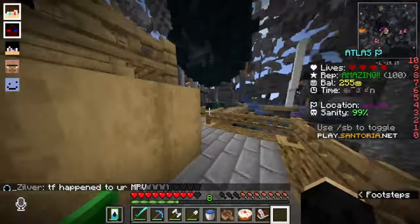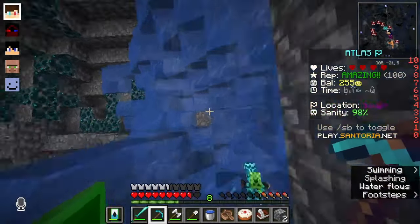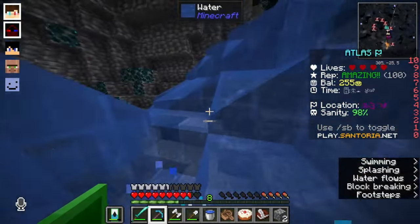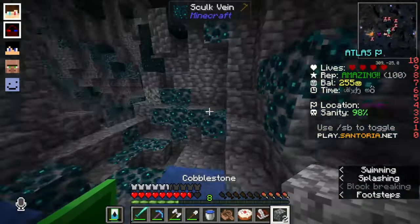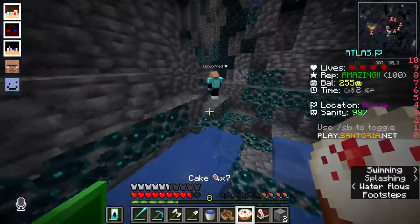Zero sanity, it gets chaotic. So once you get about 200 to 300 blocks out, this is when you want to start going down and strip mining. As you can see, we already have lapis. Keep in mind that PvP is on. And if you want, you can collect this skulk for lots of XP.